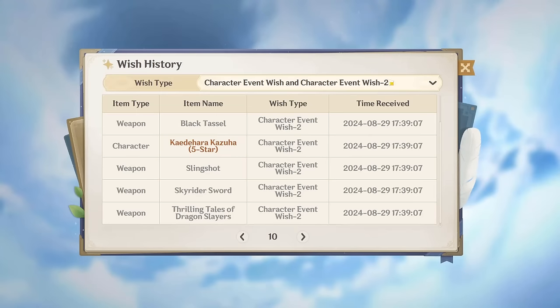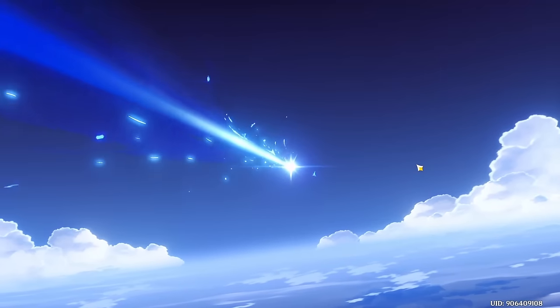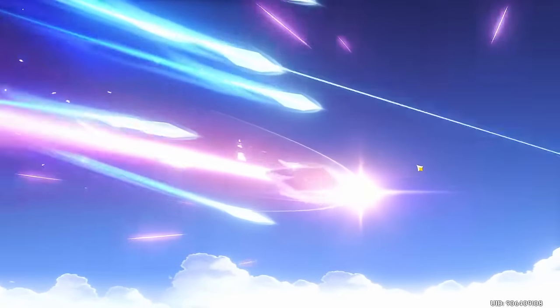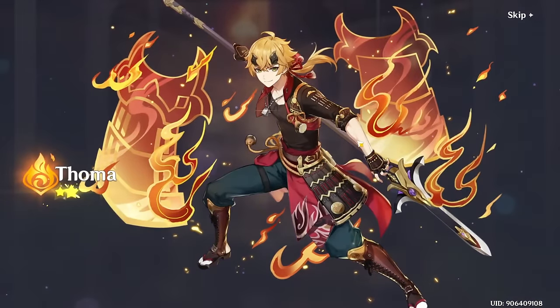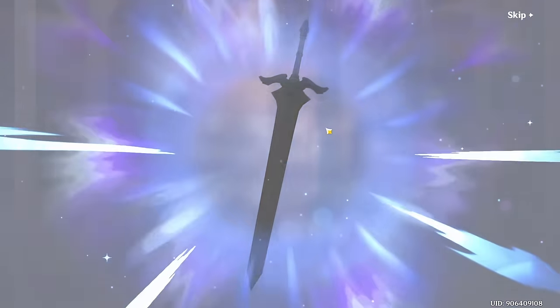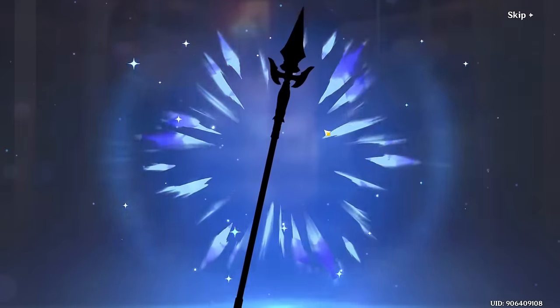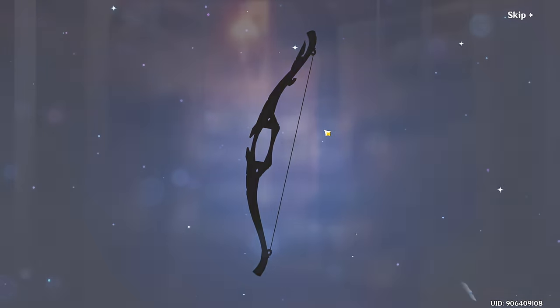We are currently sitting at 49 pity. So this isn't going to get us very far, but hopefully we get a little bit lucky. We are also on a 50-50, which makes things not fun. Now we get a Toma off the bat. That's good. He's going to be useful for someone, for some team at some point.